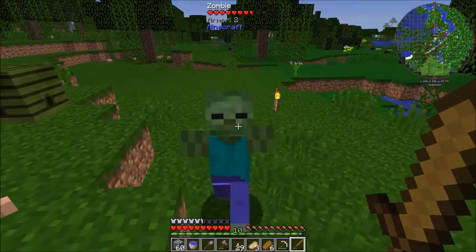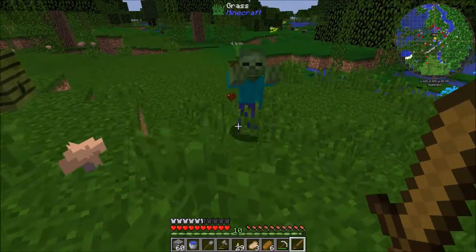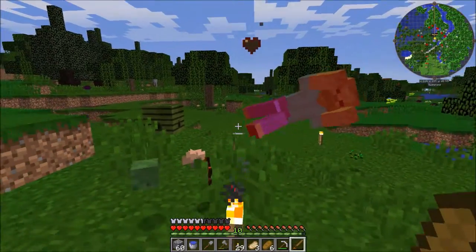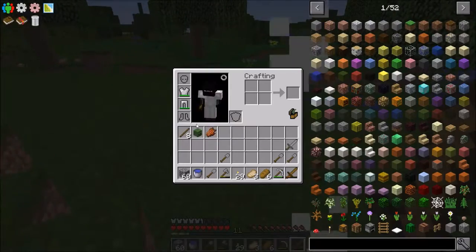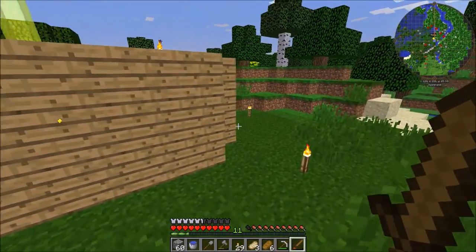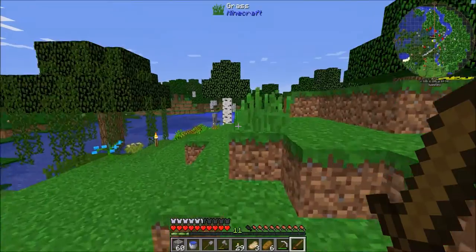There's mobs here but they aren't dying yet - that's not a problem, there's not too many so we can just kill them. We got a zombie head from that, which is cool - I think you can use that for stuff. I also put a waypoint down so we can find our base.